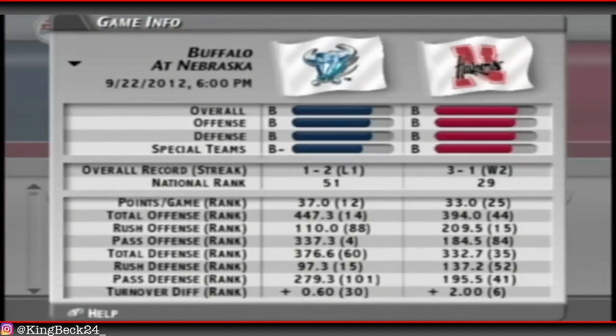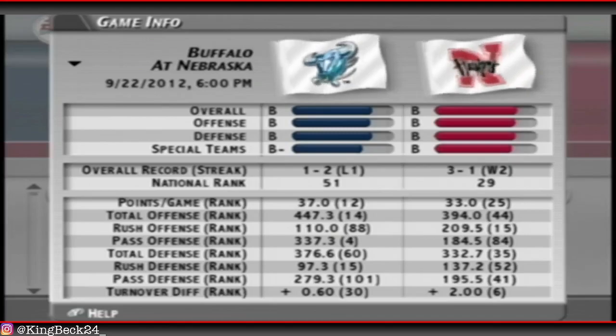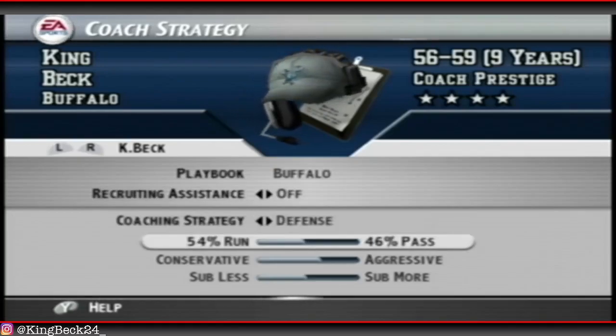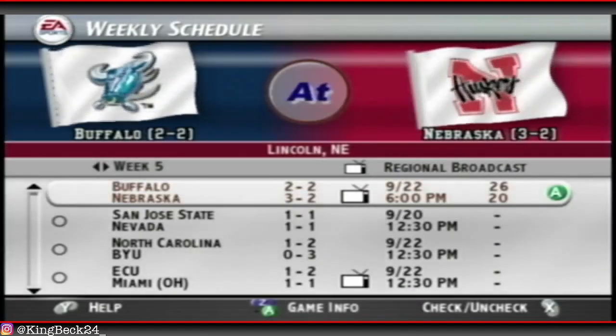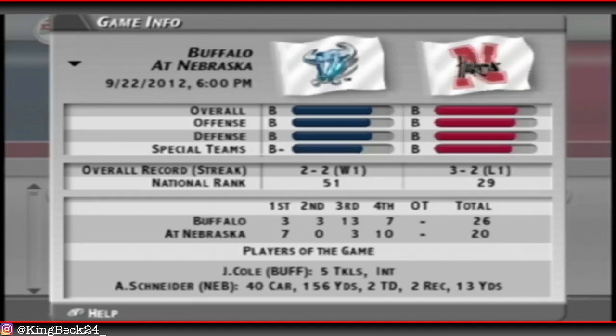This week we have Nebraska - they are 3-1 sitting at 29, just outside the top 25. They've got a good rushing offense but we have a good rushing defense, so hopefully that can stop them. Their passing offense is at 84, so hopefully our pass defense doesn't get exposed. Let's go into a more run-heavy defensive approach since they'll want to run the ball more. We'll stick at 53% run defense and see if that makes a difference. And we do squeeze out a win, 26-20. Buffalo Cole had 5 tackles and an interception. Their run game was still crazy - 40 carries for 150 yards and 2 touchdowns - but at least we stopped them.